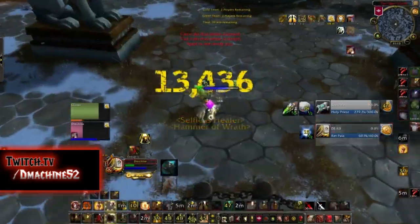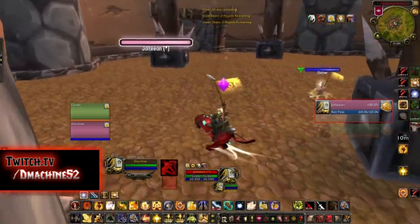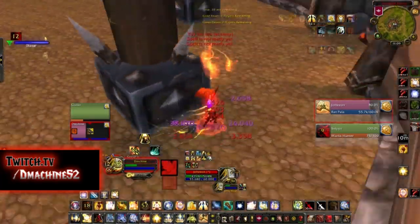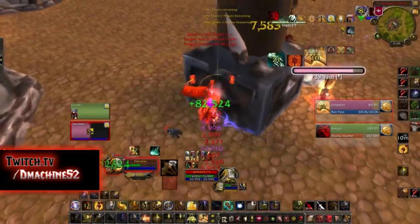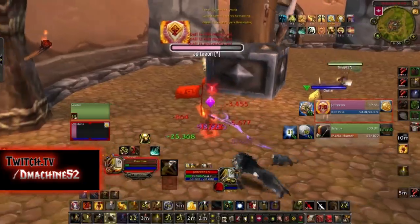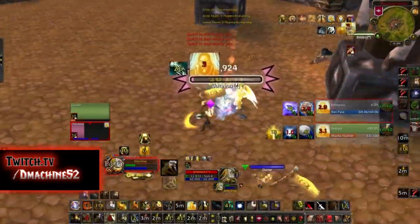Ret Hunter mirrors are more tricky than people give them credit for. The kill target is almost always the Ret Paladin, unless the Hunter is overextending and the Paladin is hugging a pillar. The best way I found to handle the mirror is to use Paladin abilities to contradict theirs. In this game I lured them out and they used all their offensive cooldowns when I wasn't in melee range — I walled and had Hannah pet sac me to prevent them from forcing a bubble.